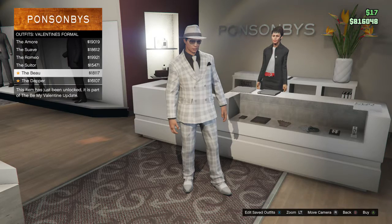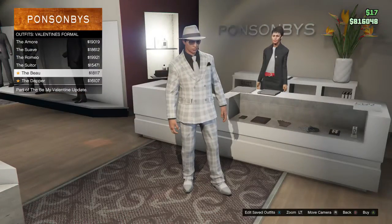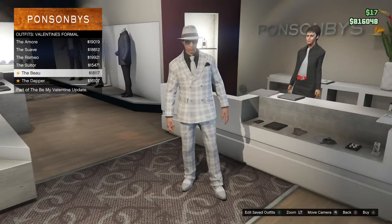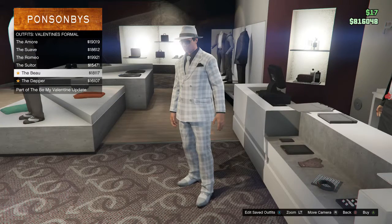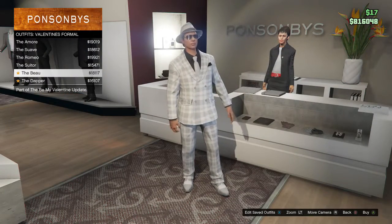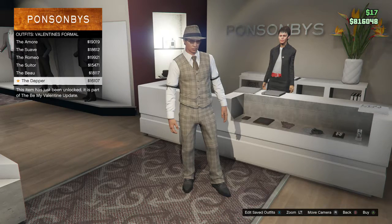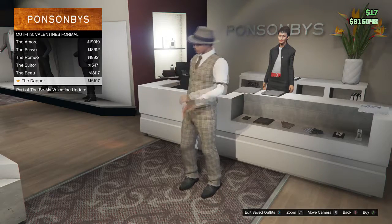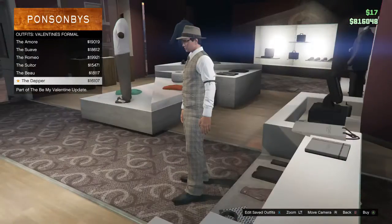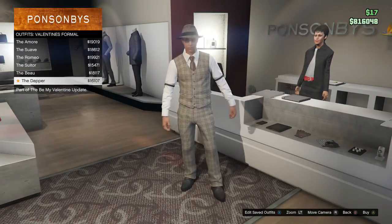Moving on, we have a checkered white and grey, it looks like, which is very interesting. We've got the hat and glasses, black shirt this time, with what looks like a silver or grey tie. And obviously the black pocket handkerchief, as well as nice white shoes to just touch off the wonderful suit. Last but not least of the formal Valentine's outfits — it's pretty much the same as the second one, apart from a different colour, and it looks very nice as well. I do like that, though I'm not sure about the price.